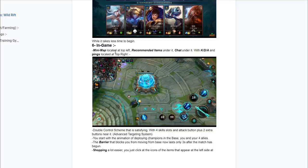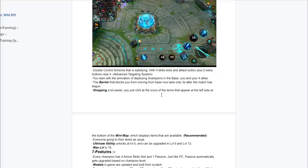The minimap is going to be located at the top left. The recommended items are going to be under it. If you set up a build, it's going to come down next to the shop icon and you can just purchase what you guys set up as your build. The chat is going to be right under it, just like Arena of Valor. The kill, death, and assist ratio is going to be on the right and the pings are going to be at the right as well. This is going to be a double control scheme which is going to be really satisfying. There's going to be four skill shots and there's going to be tower and minion buttons if you guys are using the advanced targeting system.